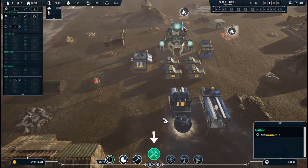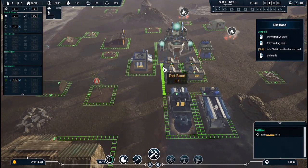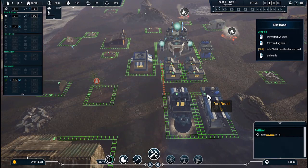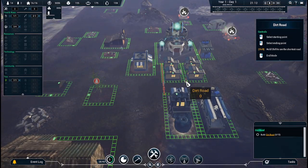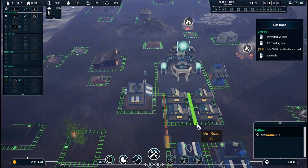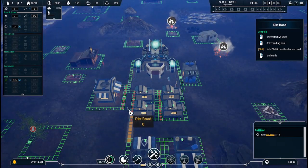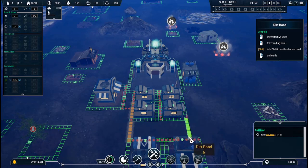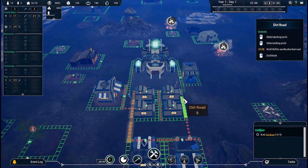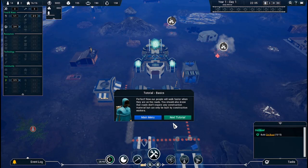Let's go. This reminds me of End Zone. That's all it's gonna let me do — is one road, really? I'm so confused for a minute. Oh, that's why. Gotta figure it out. Perfect — now our people will walk faster when they are on the roads. You should also know that roads don't require any construction material, but can only be built by construction workers.